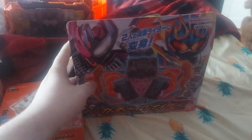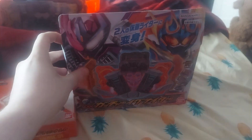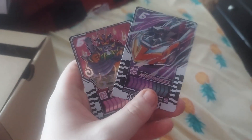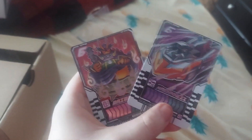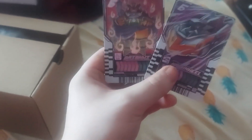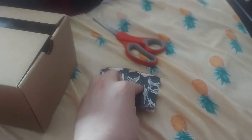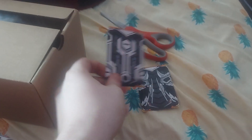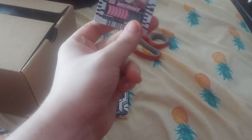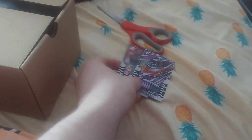Starting off, I'm going to unbox the Gotchard Igniter. It gives you two cards: Mock Wheel, which is the evolution of Mad Wheel, and Dione, which is another card you can use. The card for Mock Wheel is obviously completely different, and this card is good as well. Let's just grab this side — here it is, the Gotchard Igniter.